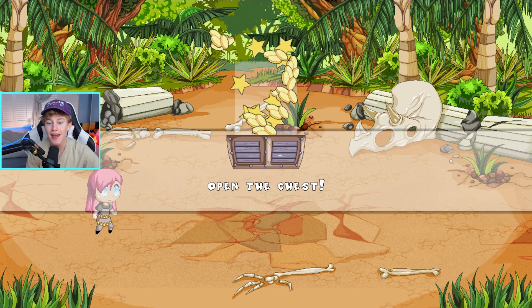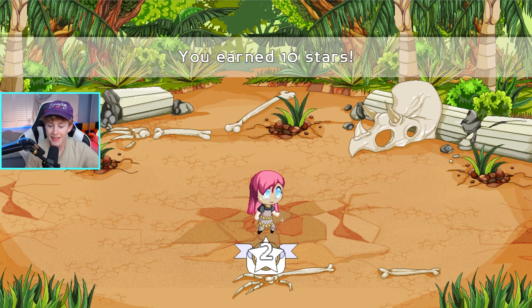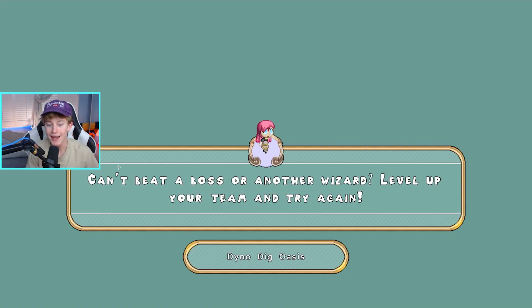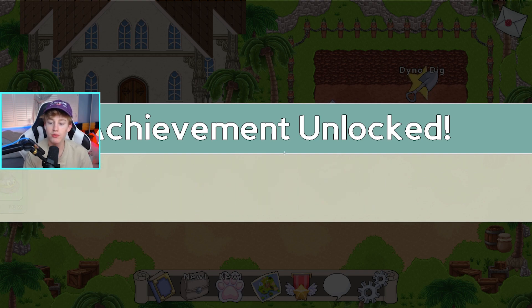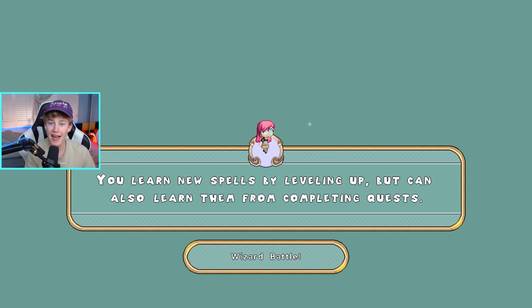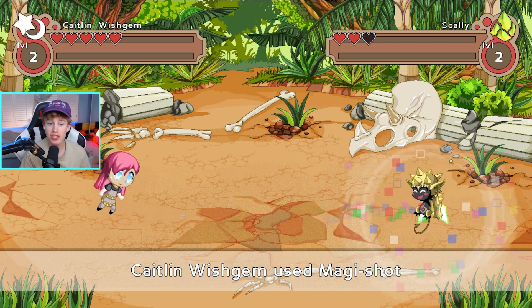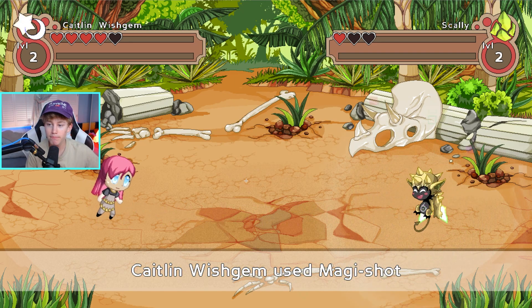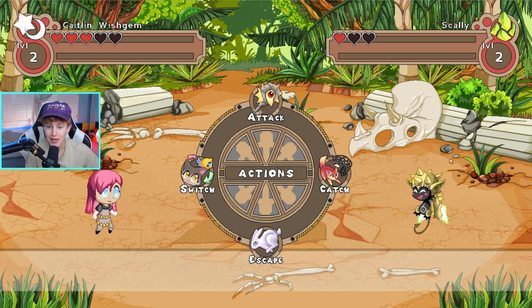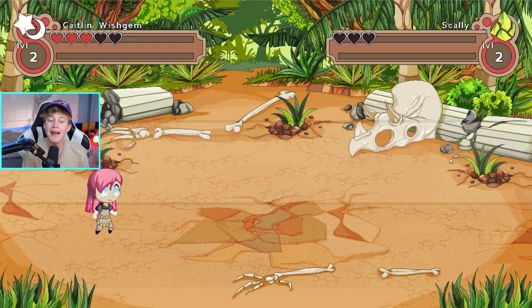We got some gold and stars from the chest — that's gonna level us to level two! I want to do one more battle here in Dino Dig. I miss old Prodigy — it had some awesome features; look how fast we could go into a battle. We're gonna use Magic Shot probably three times in a row against this Scally. Boom — only one heart left — then Magic Shot again, and we took out the Scally just like that! We won.